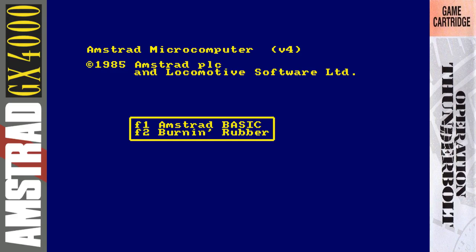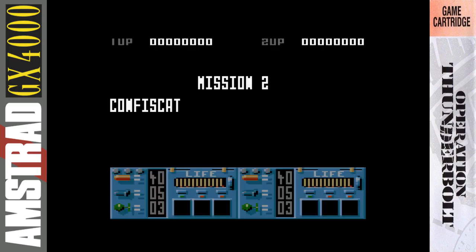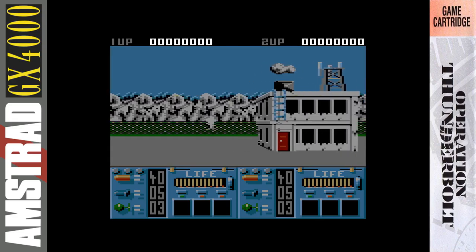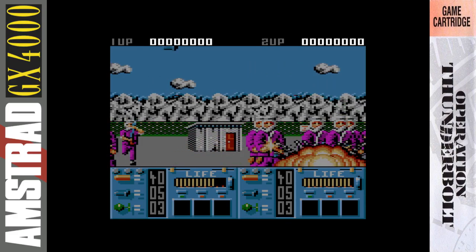This was basically one of the very first cart games for the console — the ill-fated and sadly failed console. Here we are on the title screen with some very nice music, and a slightly different title screen to the CPC original. At the end of the video we will do a comparison between the Amstrad CPC and GX 4000 versions. You'll see there are some big, significant differences in the graphics that a lot of people don't realize. But here we're just seeing a rolling demo, which we don't get in the CPC version.